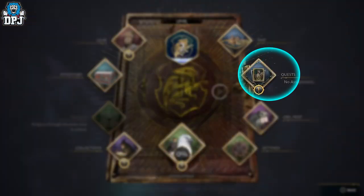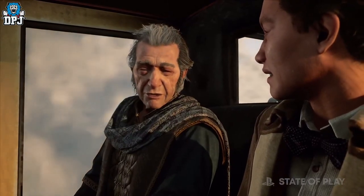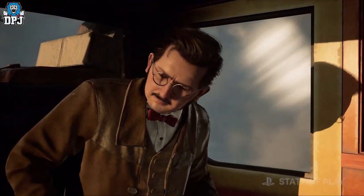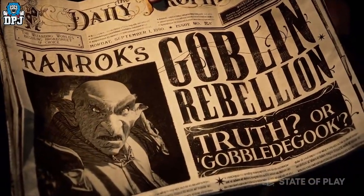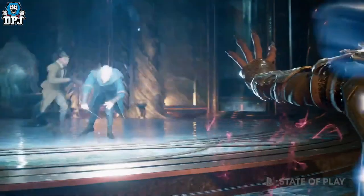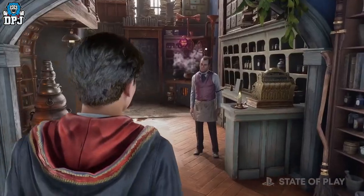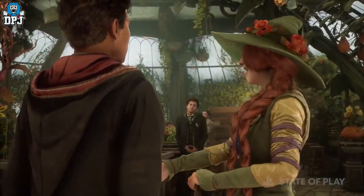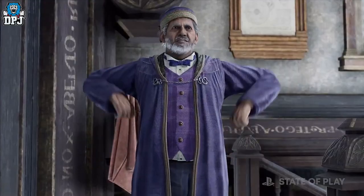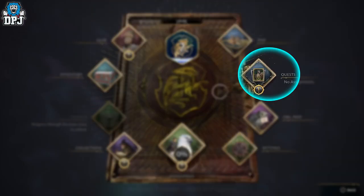We then have the quests tab, which is self-explanatory. This tab no doubt holds progress on the main quest, which is said to be an engaging story based around the fact that as a player you possess the unique ability to manipulate powerful ancient magic hidden in the wizarding world. This forgotten magic is now returning, and the player will have to uncover who or what is behind the resurgence of this old power, as well as discover those seeking to harness it for their own purposes. Hogwarts Legacy is an RPG and offers fully voiced quests found everywhere in the castle and beyond. Each quest has multiple choices, meaning the game has multiple endings and huge replayability. This quest tab holds everything you need to know about each quest you progress.